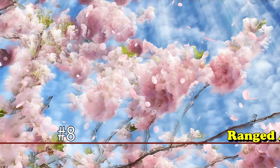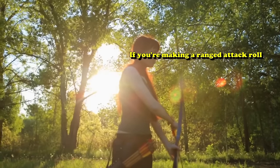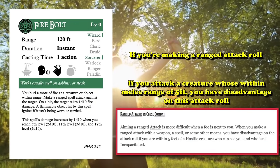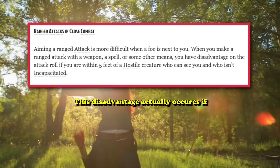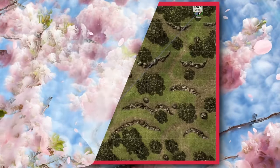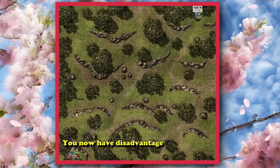At number 8 we have ranged attack rolls in melee. If you're performing an action that requires a ranged attack roll — with something like a longbow or a cantrip like Firebolt — and you attack a creature within melee range of you (five feet), you have disadvantage on that attack roll. However, this disadvantage actually occurs if you have any hostile target within five feet of you, no matter what your actual target is. So if you're trying to hit a creature 100 feet away with a Firebolt and you have an unfriendly creature within five feet, you have disadvantage.